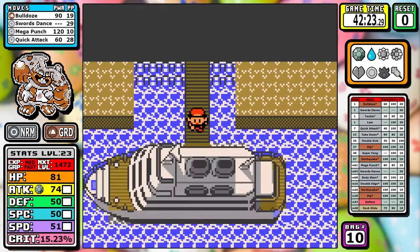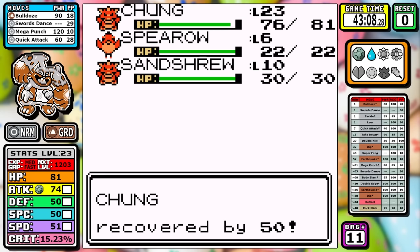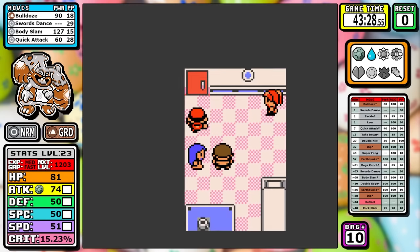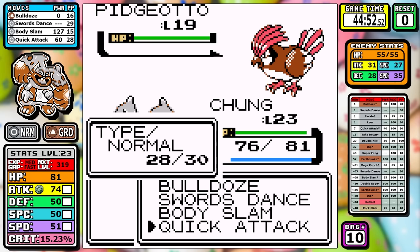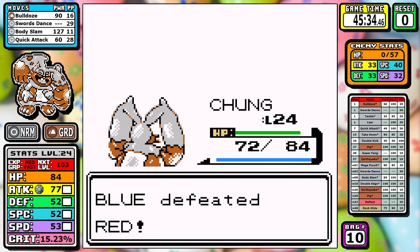Down on the SS Anne the Holy Grail is awaiting us — a STAB Body Slam — and it's a very welcome addition. At this point Diggersby is already going to start coming into its own. For Rival number 3, it's just a series of Body Slams; they're all one-shots. We can keep it moving on to Lieutenant Surge.